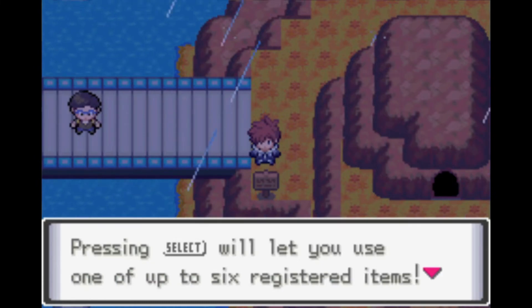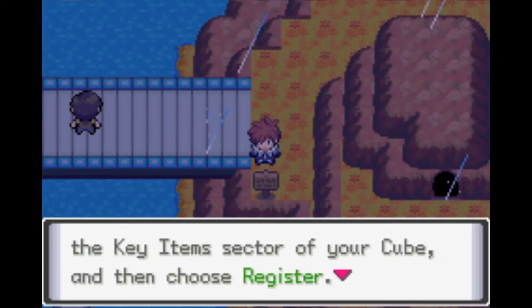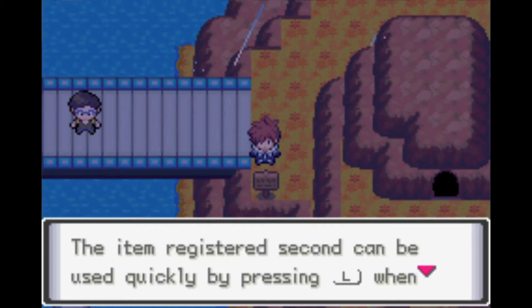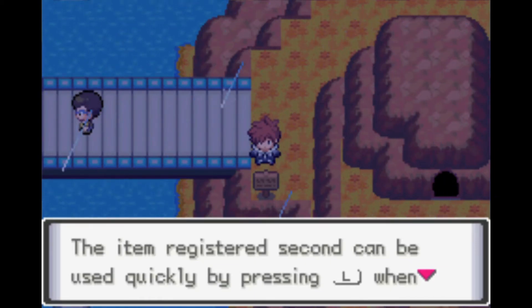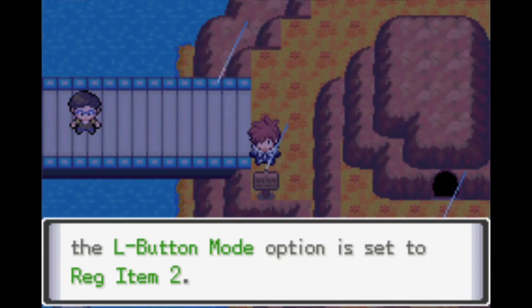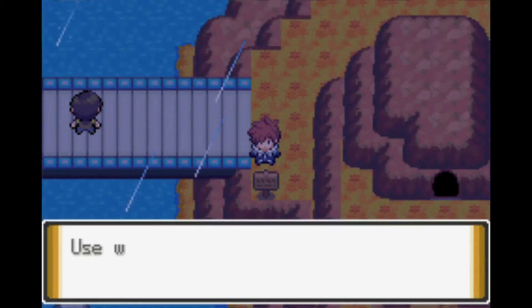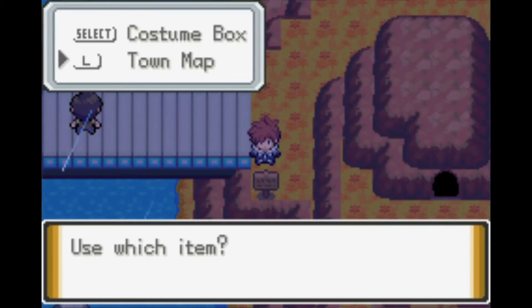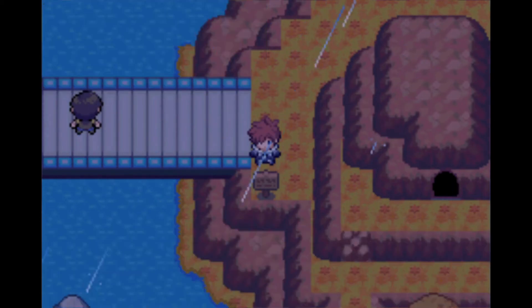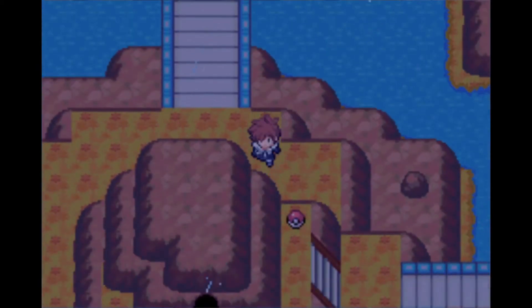Trainer tip: pressing Select will let you reuse one of up to six registered items. To register an item, select it in the Key Items section of your bag and choose 'Register.' The item registered second can be used quickly by pressing L when the L button mode is set to 'Register Item Two.' So you can have up to six items registered in your menu. I thought you could only have two because of the 'Register Item Two' option.